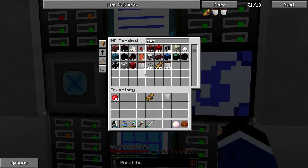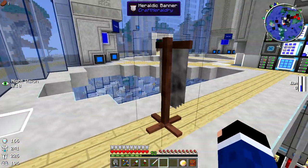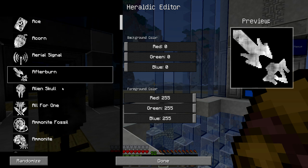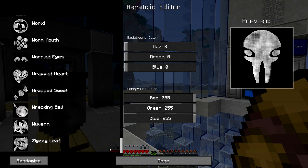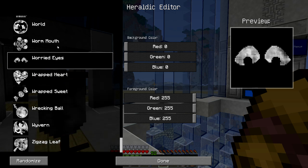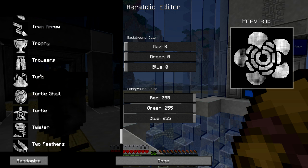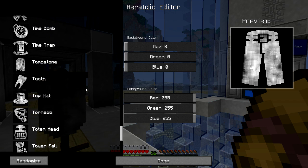What you can do is take these heraldic banners, stick them down like that — just a banner thingy. Then you take your heraldic scroll and right-click, and it gives you all these different options of symbols you can apply. There's like hundreds — I don't know, a lot. What's the very last one? Zigzag leaf. And I noticed trouser pants — is that really a thing?